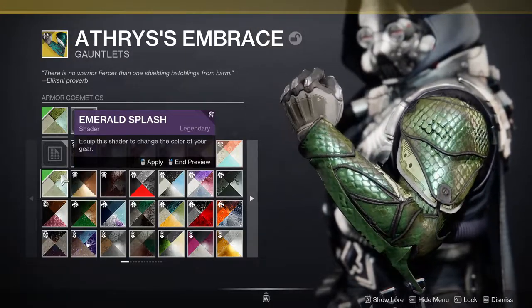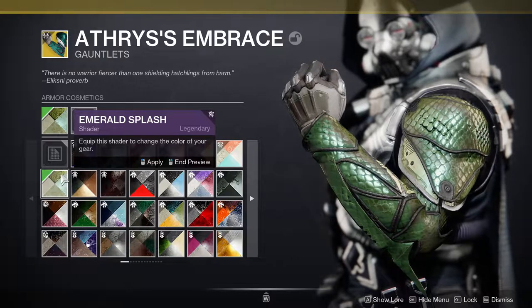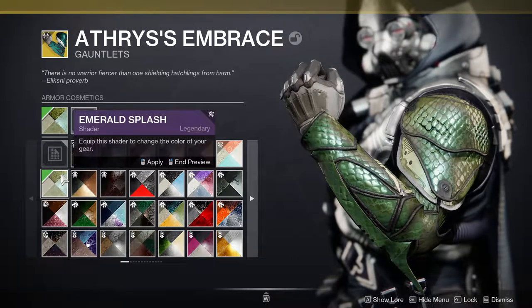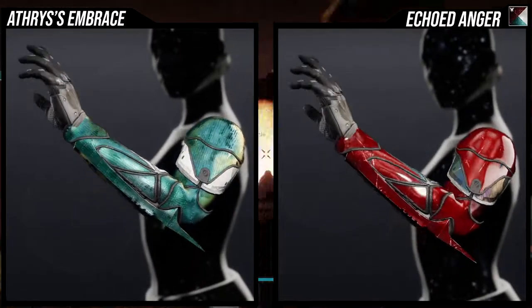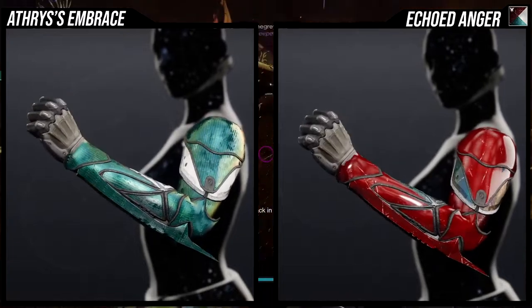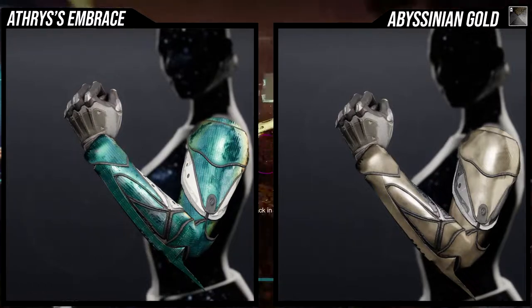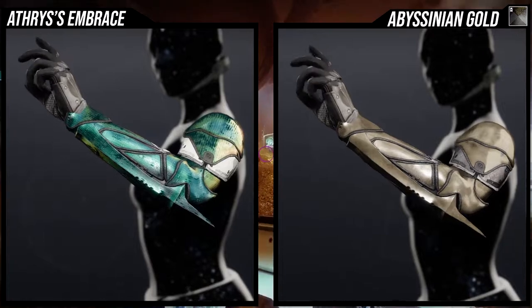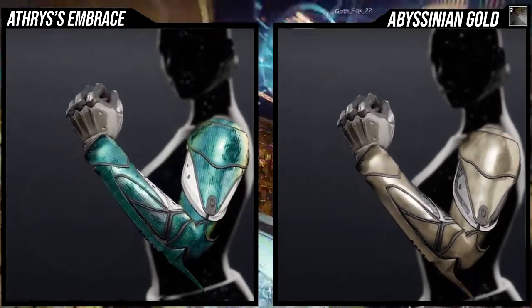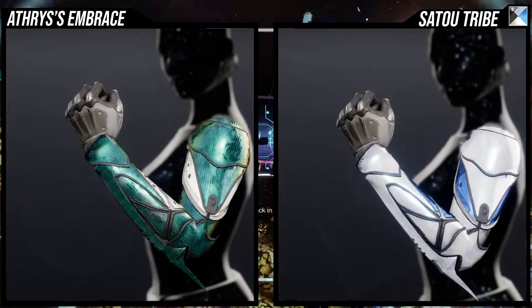For example, the Emerald Splash Gambit shader from this season has a really cool lizard scale look, which is really cool on this because of the organic look of it — you actually look more like a lizard. So that's really cool. Other than that, the typical shaders look really good with it.